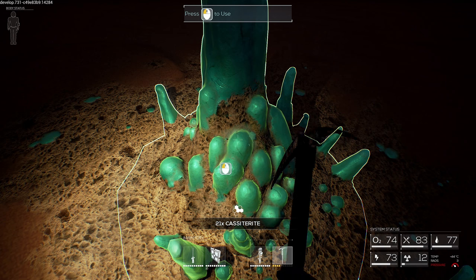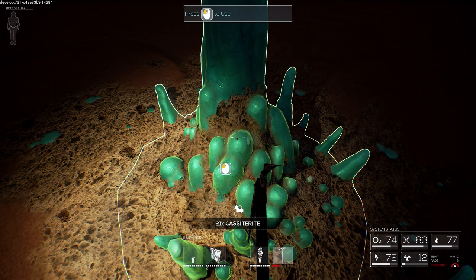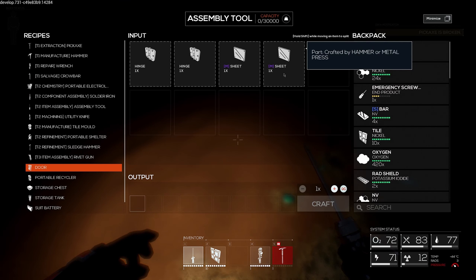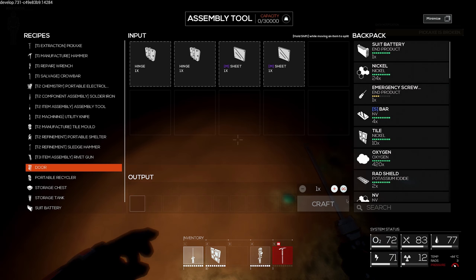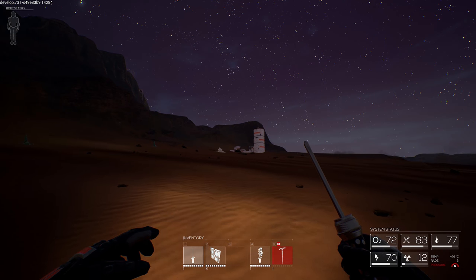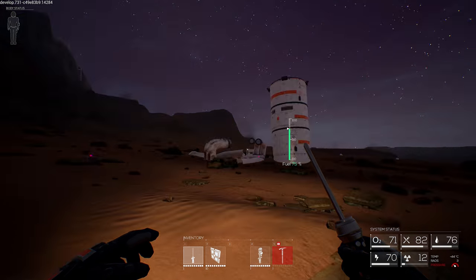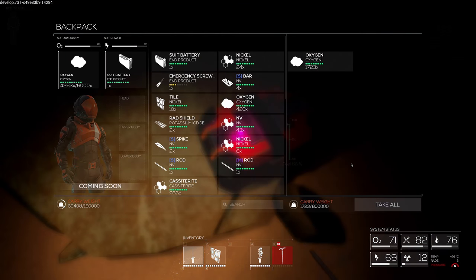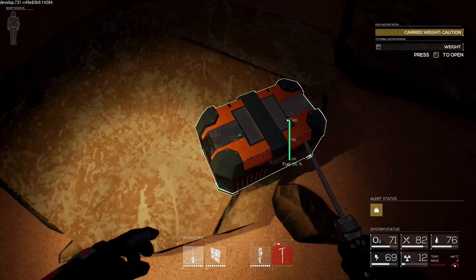When we went to assembly, we were going to make a door, right? So we need two hinges and two medium sheets. Let's get just one NV - that's all I need. I do like the spawn rate of all this stuff. Although it kind of doesn't make sense, but these deposits - I don't know how they're being sent honestly. I'll take the oxygen though.